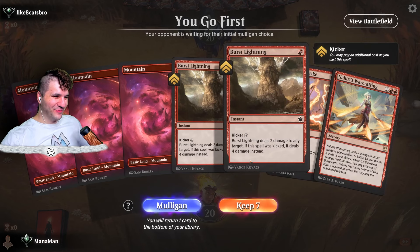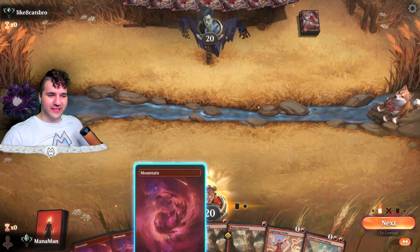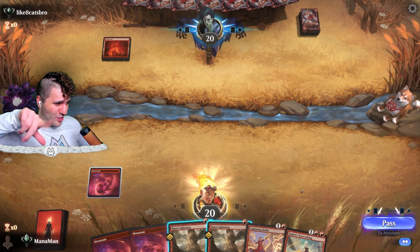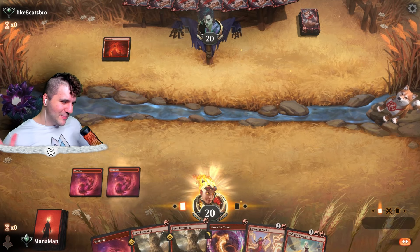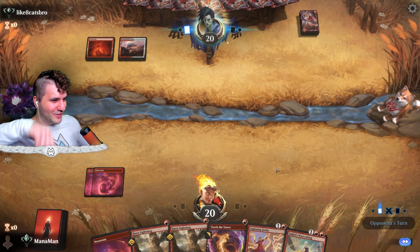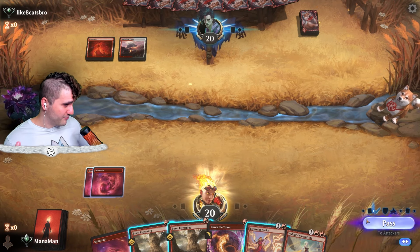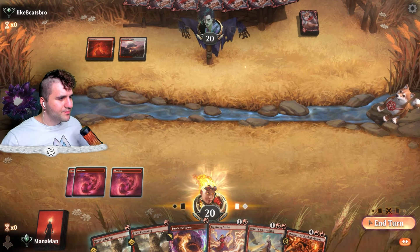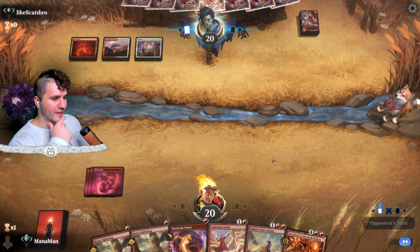Like eight cats bro! Well, usually cats are associated with nine lives. I don't want to be a Debbie Downer but the Dustborn environment was a lot cooler — the game in the middle there was really really sick. This one is more of a planes, open planes feel. Alright, I'll stop yapping about the planes. This will have a little bit of a staring match. Do they have what — Mehiri's Warcrafting? What are they playing — Boros?